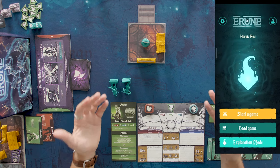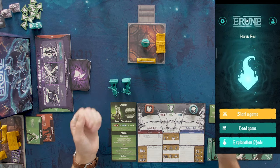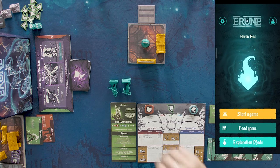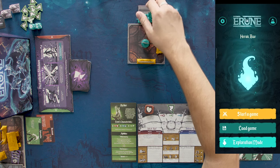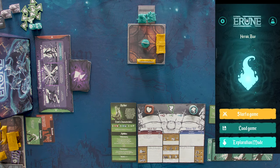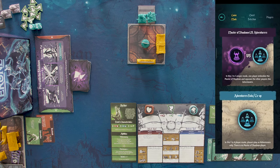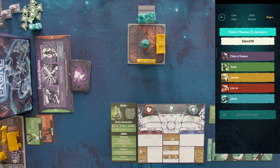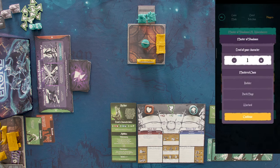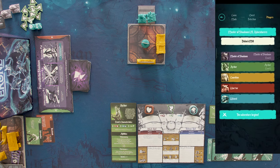Now that you've seen the setup, we're going to do a little demo with the first quest of the campaign: the Dolan's Mill. I'm going to play with 2 adventurers — the Archer and the Warrior — that I'm going to place on the board. And there will also be a Master of Shadows for this game. To start the game, you're going to launch the app and click on Start a Game. Then you're going to choose if you're playing with or without a Master of Shadows, and then you choose your quest. We're now going to add in the players: a Master of Shadows level 1, an Archer level 1, and a Warrior level 1. And then the adventure begins.